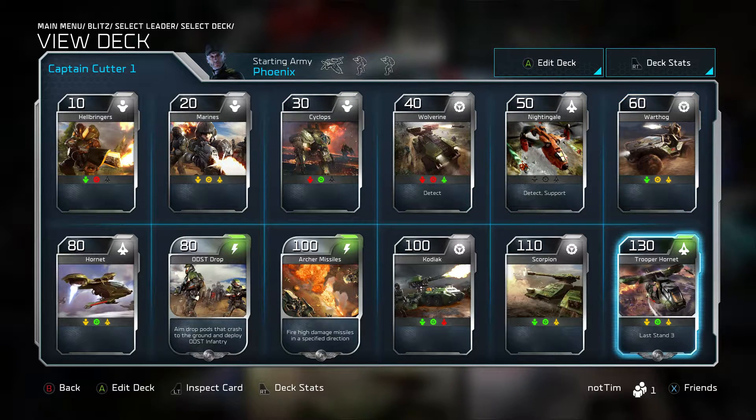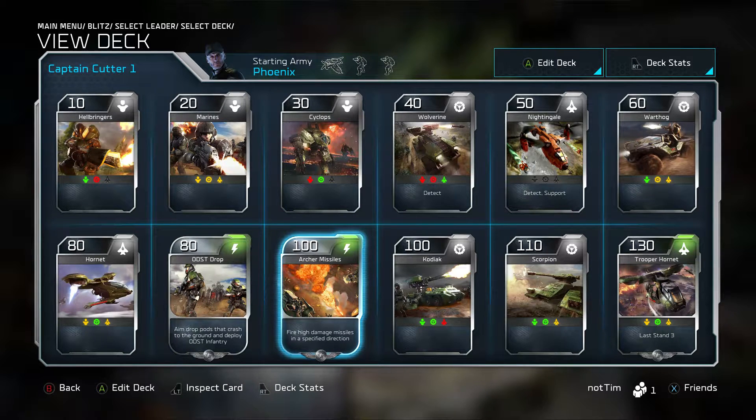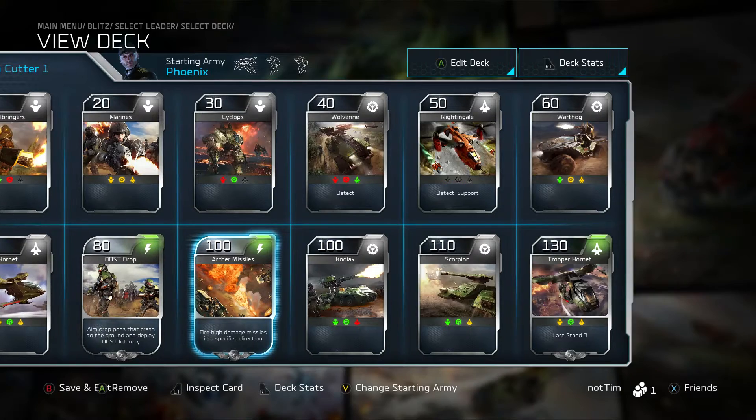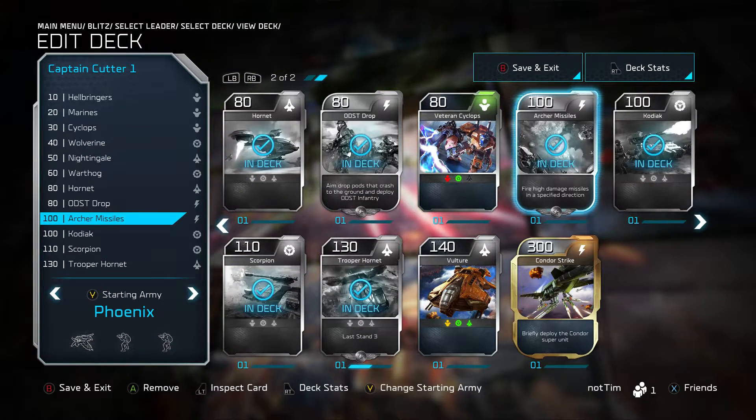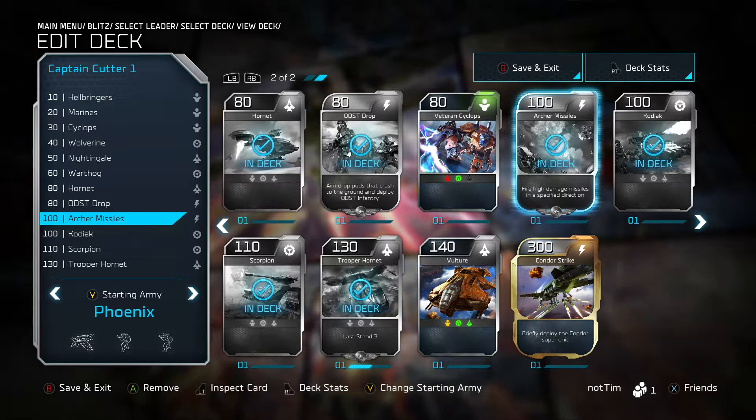You can see a bunch of cards that you have available to use in the deck already. If you were to play a game, these would be the cards you'd play with. But in the top right you can see 'Edit Deck' — that's what we're gonna do.